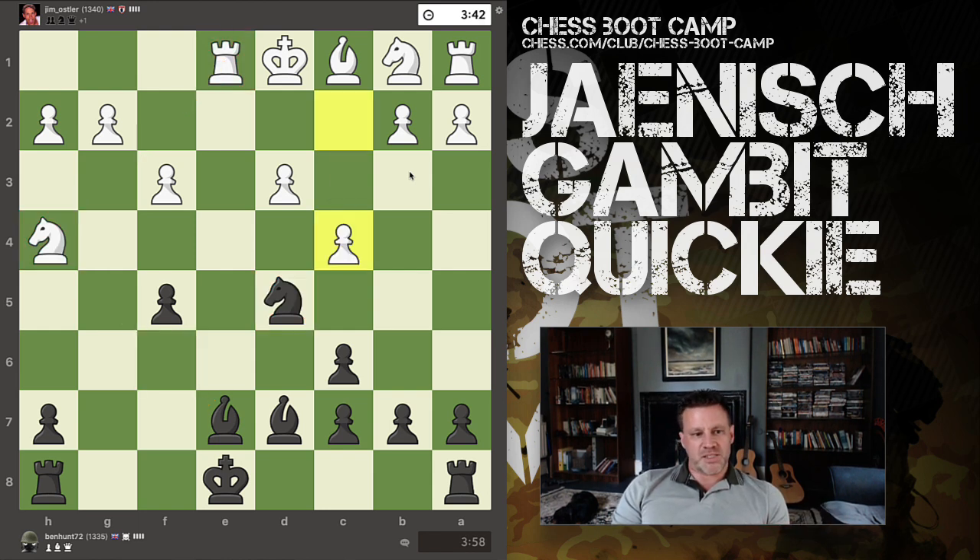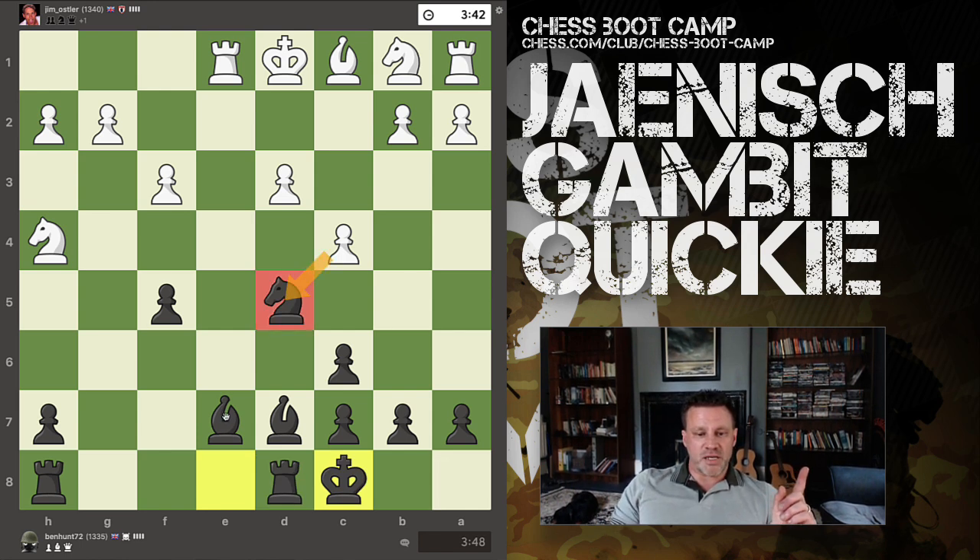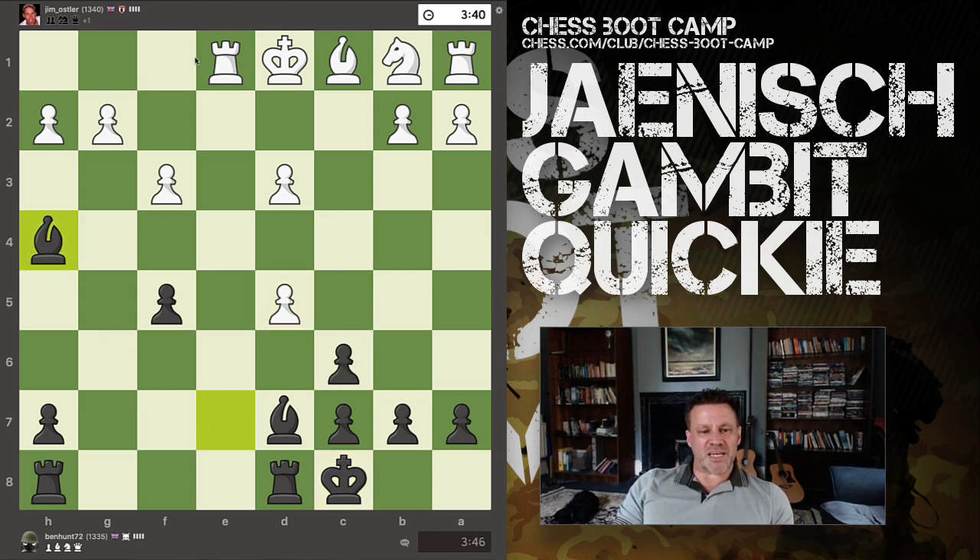White plays c4, which is not the best idea in general — he's really opening up his position. I simply castle because I know that if he takes, I get this with tempo. He takes and I take, attacking the rook.